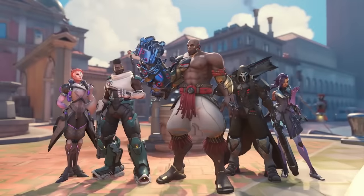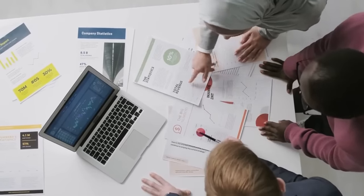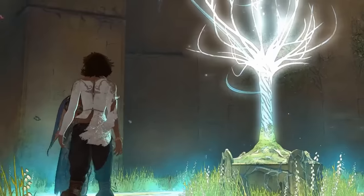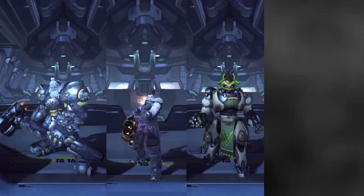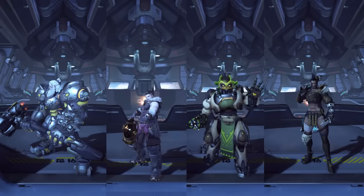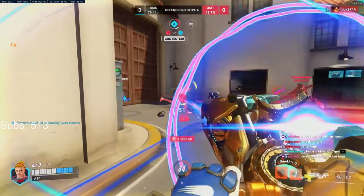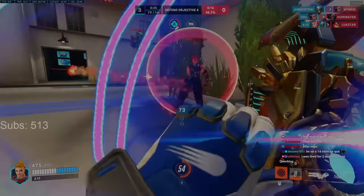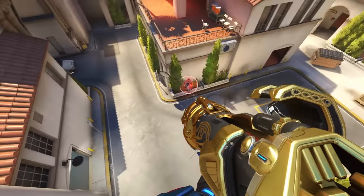Each team's composition affects space differently, which is why it's important to learn your specific character's strengths as well as a basic understanding of other team compositions. As a general rule of thumb: a Reinhardt, Zarya, Orisa, or Junker Queen composition is more likely to hold chokes and play close fights, and their biggest weakness is rotations. The best way to beat them is to play far away and bait out their resources so that by the time they make it to you, they have nothing left to fight.